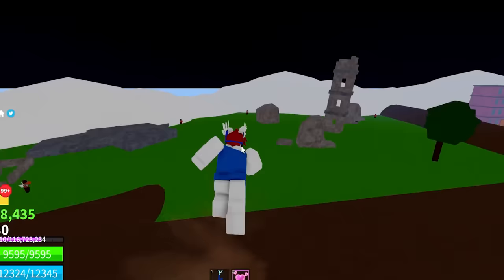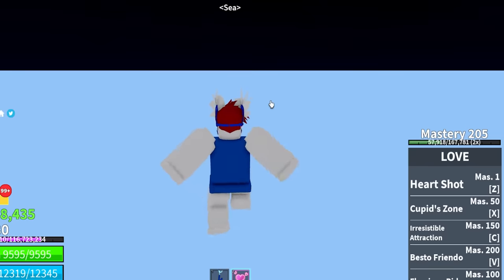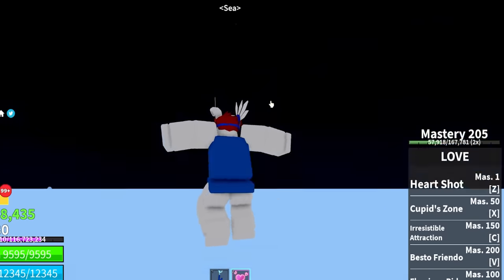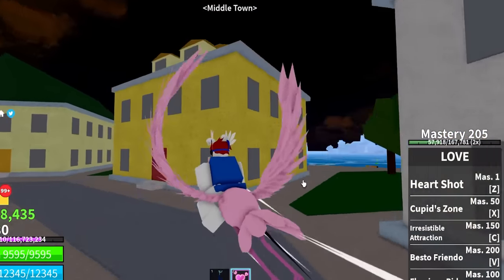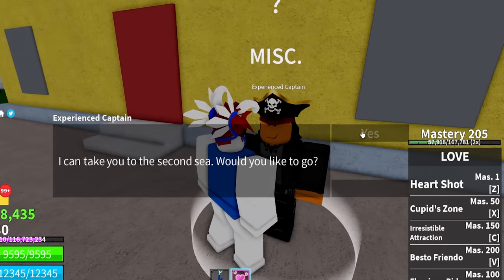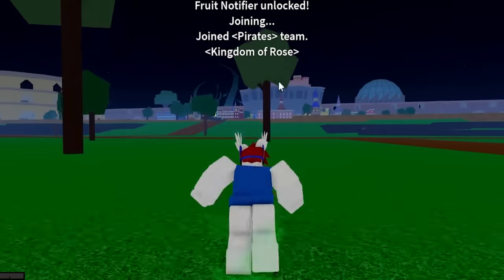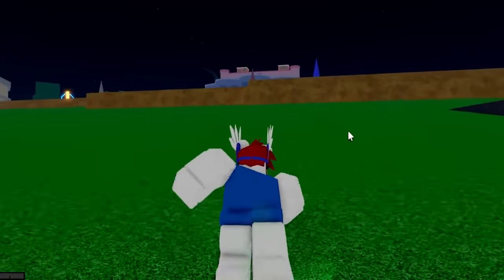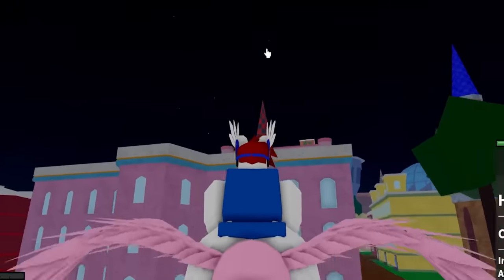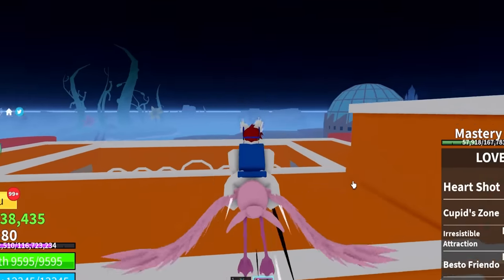First we're gonna go to C2, which is all the way on Middle Island. I can't even see the islands anymore. There's Skylands and there's Fountain Island. Okay, we're finally at Middle Island - there's an experienced captain. Take me to C2 - okay, so C2 isn't restricted, that's good. We're gonna spawn in and go all the way over there. With this method you can apparently get 5 million belly an hour. Let's go try this method.